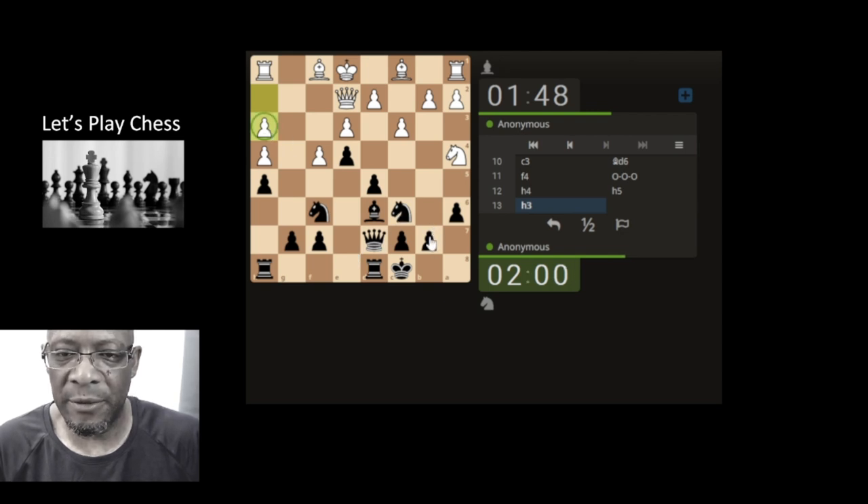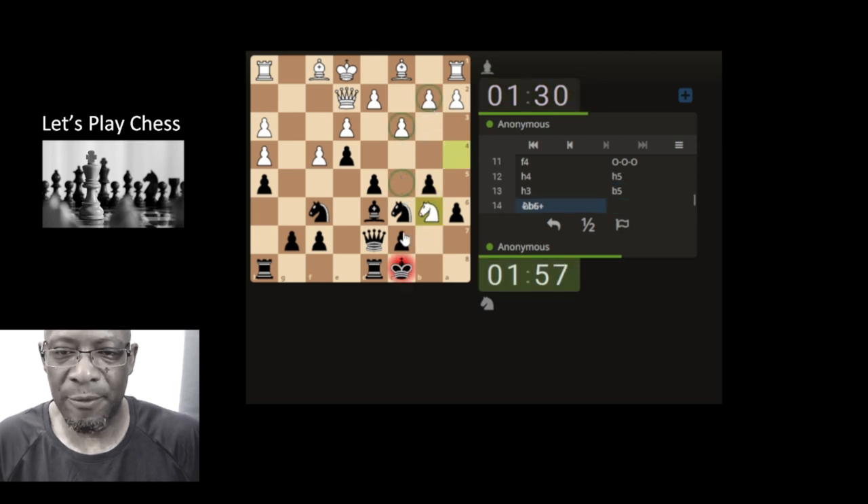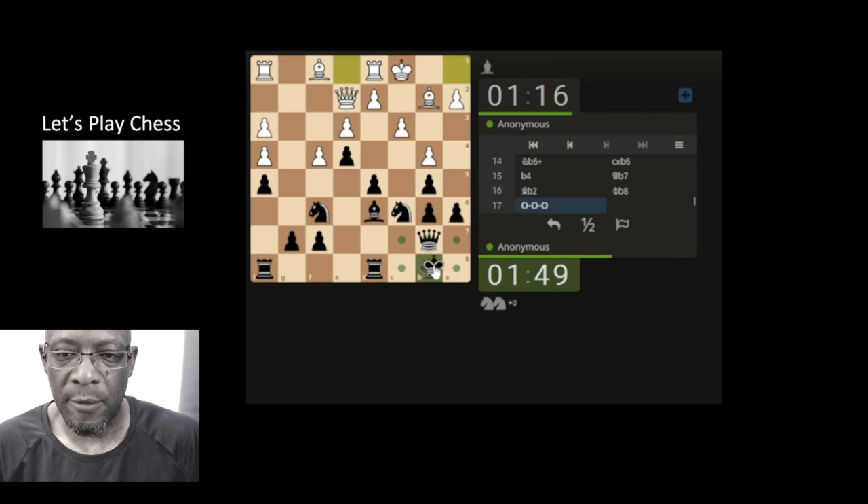Queens here, knights here — got to be faster than this though, come on, faster! Knight's trapped, doesn't have anywhere to go so it's going to be taken off the board. Speed, speed, speed — get the queen. Speed, speed, dude — move the king. Let's move the king.